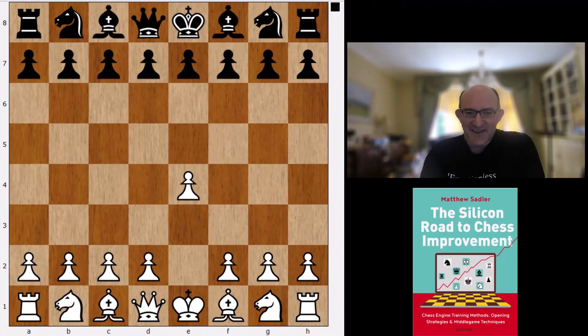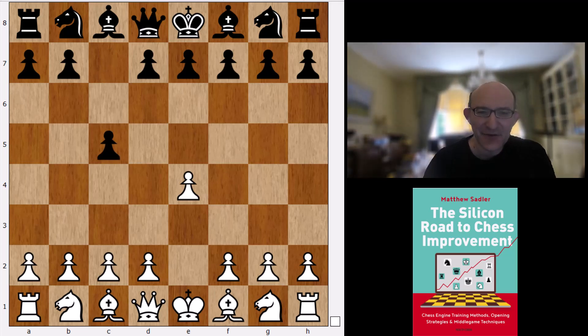Welcome everyone to the next video in the series on Komodo Dragon openings. We are now going to have a look at 1.e4, and now c5 and 1...e5. Let's have a look.